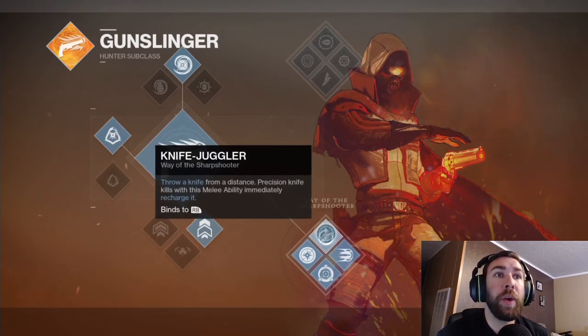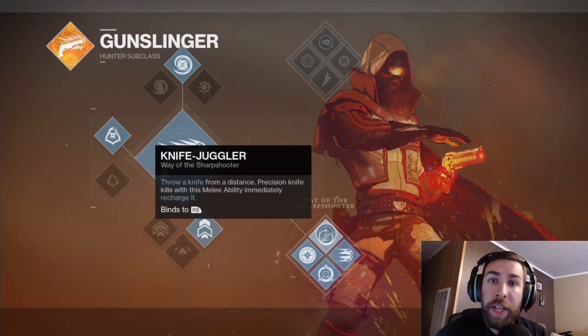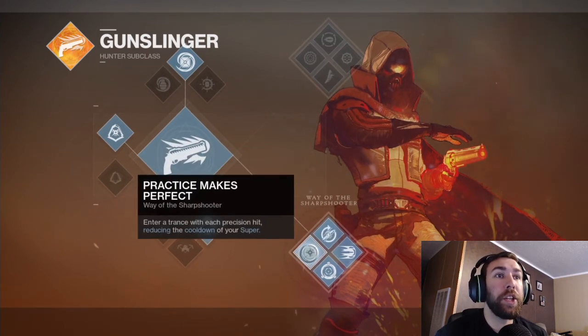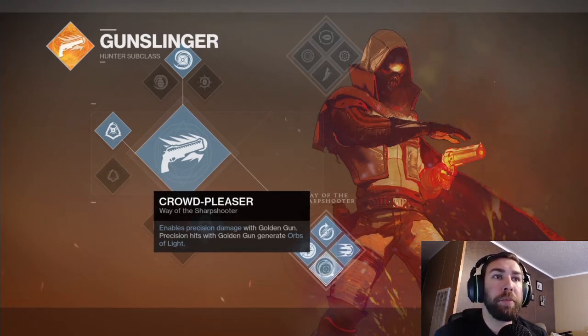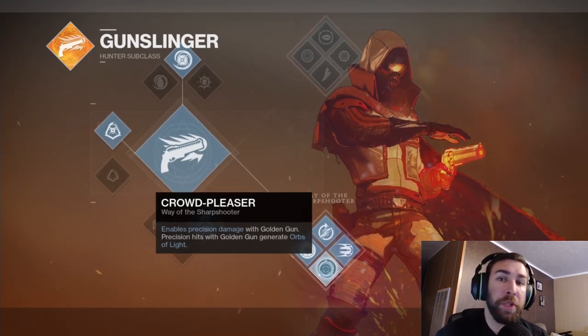Moving on to the Way of the Sharpshooter. First you have Knife Juggler — precision kills with the throwing knife immediately recharge it. Hit a dreg, thrall, acolyte, or scion in the head, get the kill, and your throwing knife instantly recharges. Next is Practice Makes Perfect: enter a trance with each precision hit, reducing the cooldown of your super, so aim for those crit shots to recharge faster. Crowd Pleaser enables precision damage with the Golden Gun — precision hits generate orbs of light for your teammates.